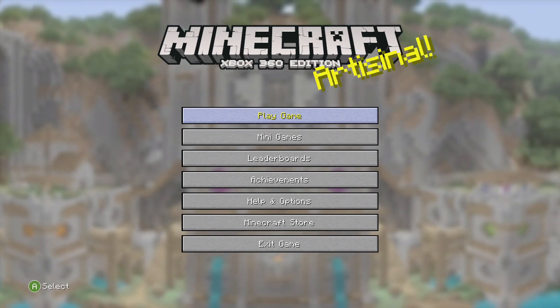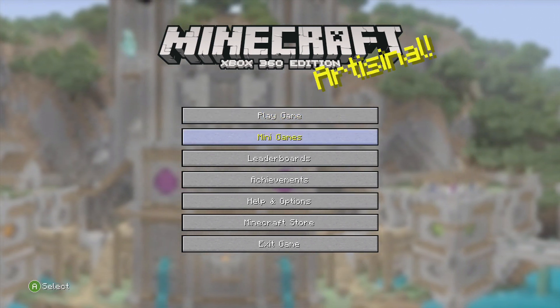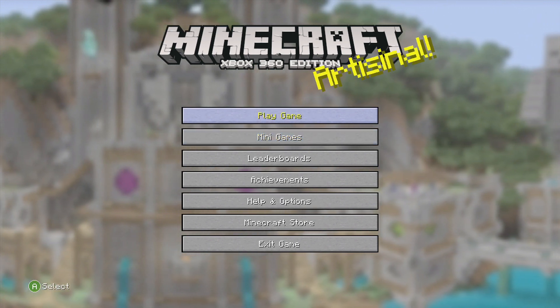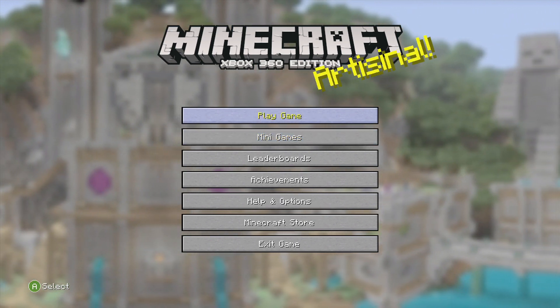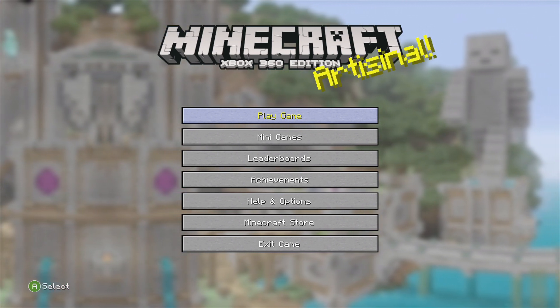Basically when the creative update came out, the very first one, that is as far back as you can go with the disc. But if you've got an Xbox 360 and the digital edition of the 360 edition, just like me, you will be able to go back to TU1 and play the old tutorial worlds and everything, which is sick.